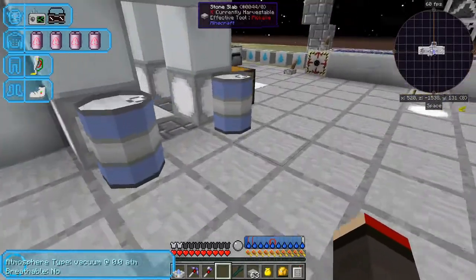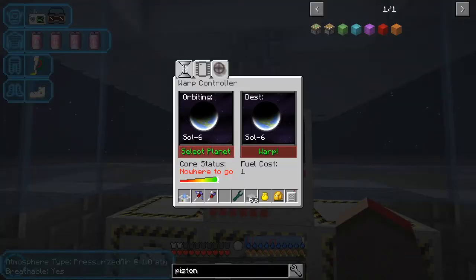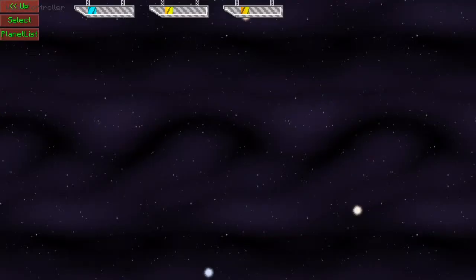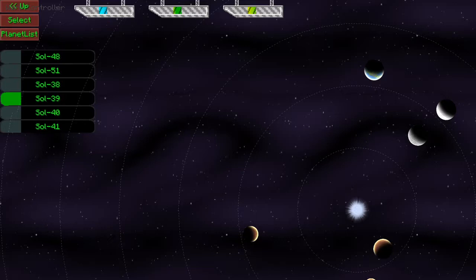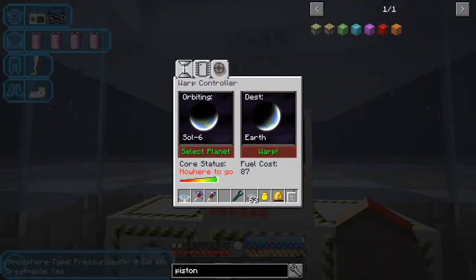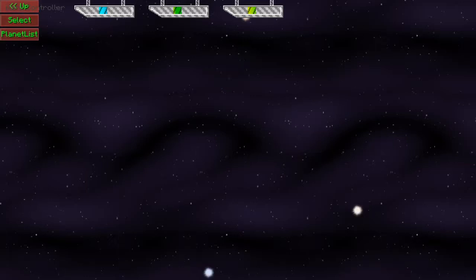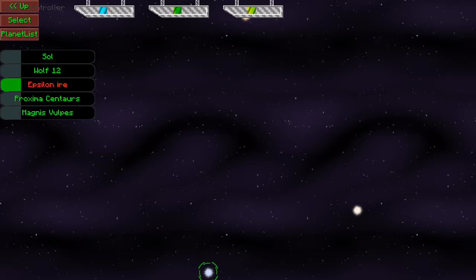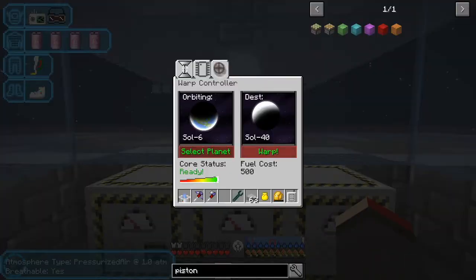We could actually quickly go to the planet with the alien forest and see what we have there. We need to select the planet - let's look at the planet list. It is Epsilon Eridani, Sol 40. Select that. It wants to go to Earth which isn't what we want, so we go planet list, Epsilon Eridani, Sol 40, press Escape, then right-click and warp there.